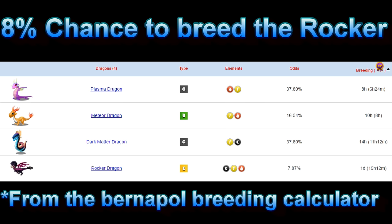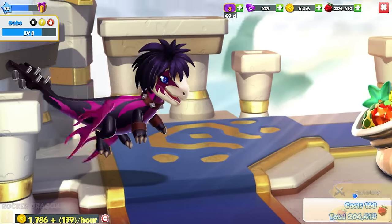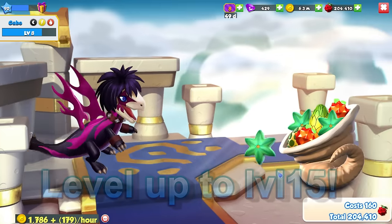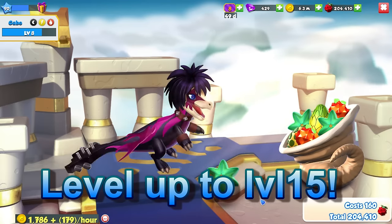There are three other dragons that these combinations can give and all have below a 14 hour breeding timer, so if you get a 1 day breeding timer you know you have the Rocker Dragon. Try levelling up your breeding dragons to level 15 to help you breed this dragon.